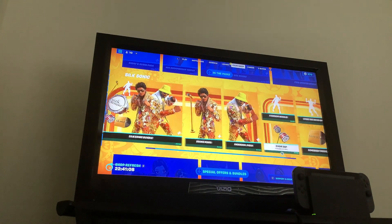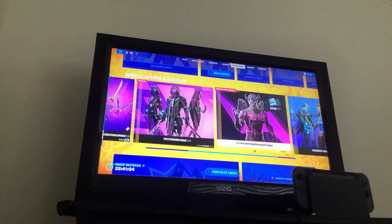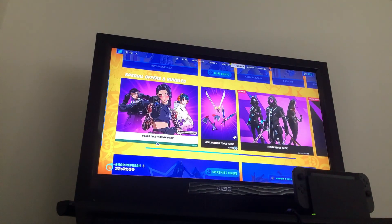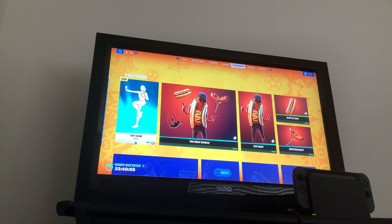Silk Sonic and Bruno Mars — I don't know when these are leaving but they're gonna be here for a while. They're about to start a pack for this season, so I don't see the Polar Lander pack anymore in Special Offers and Bundles. The highlight is the new Get Gone emote. See you guys in the next video, peace out.